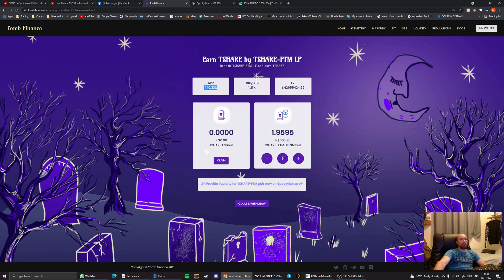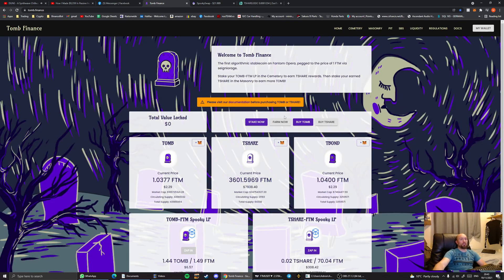In order to create a tomb-phantom liquidity pair token, you take a tomb token and a phantom token and add them together using a site called SpookySwap. That creates a liquidity pair token which is then added into the liquidity pool.